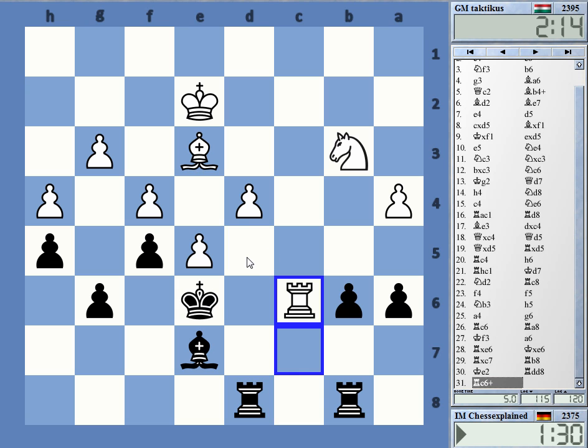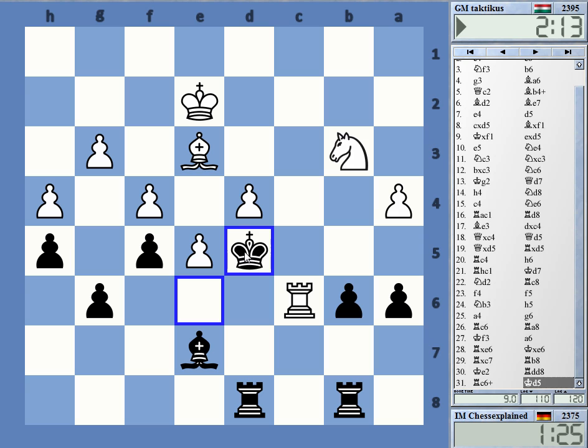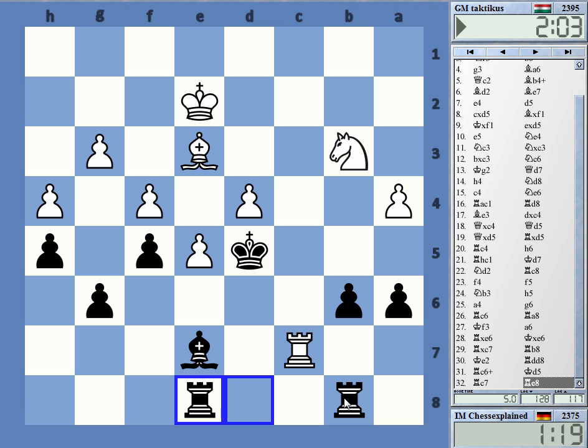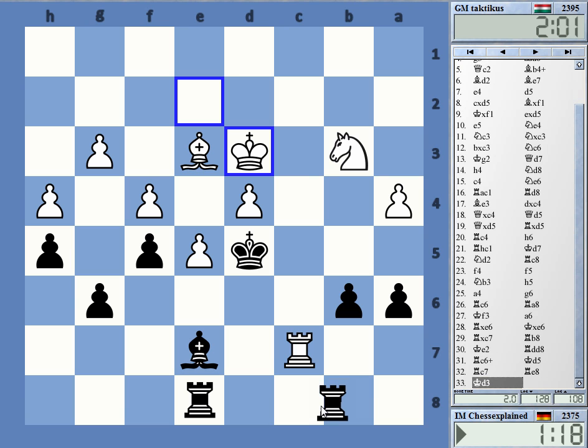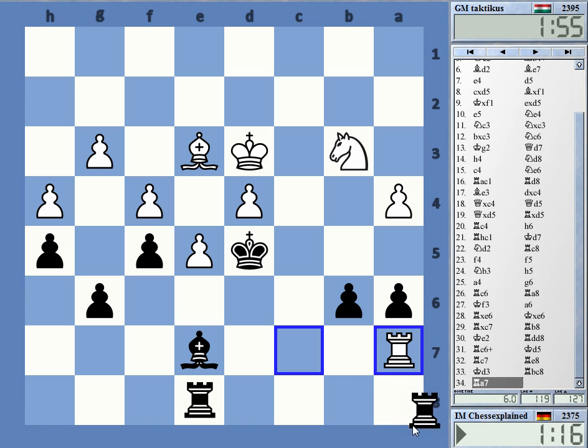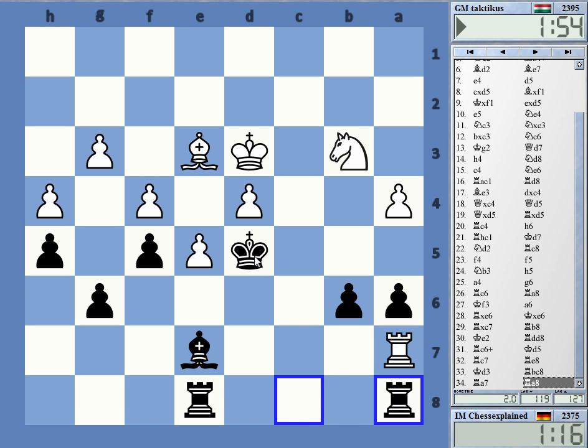Yeah, now I can advance and enter on c4. Let's do that — playing passively is probably not great, it rarely is anyway. I'd like to trade a rook — if I trade his rook, I'm okay, at least I think I'm okay.